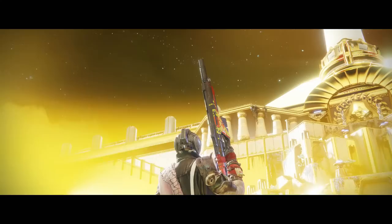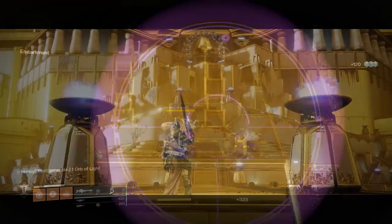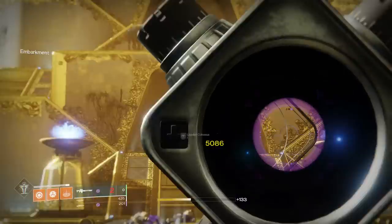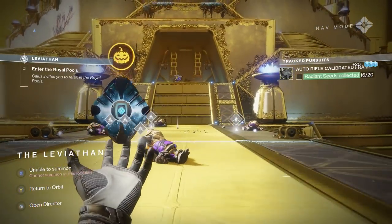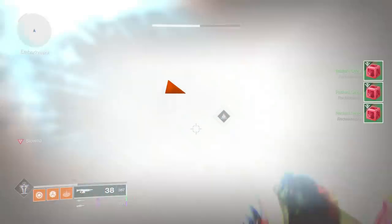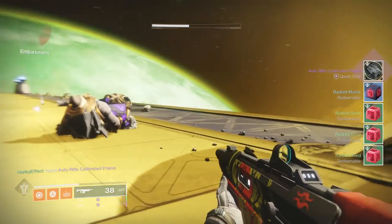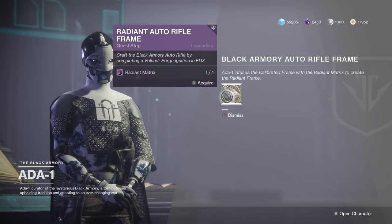For the next step you will need to collect 20 Radiant Seeds from powerful enemies. You can do this a couple of different ways — I've done it in Escalation Protocol and also on the Leviathan. The Leviathan is a pretty guaranteed way of getting them relatively quickly since there are major enemies right at the start of the raid. Once you've picked up the rest of the Radiant Seeds, head back to Ada in the Tower and she will give you a Radiant auto rifle frame.